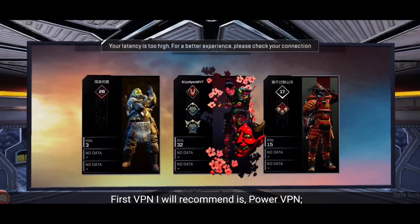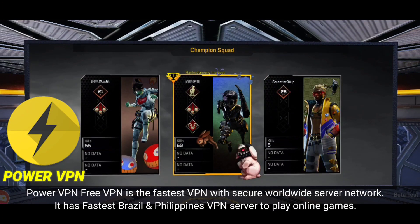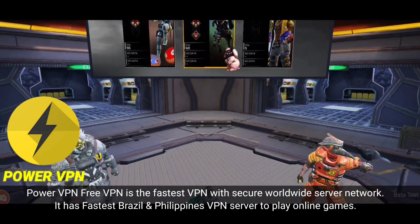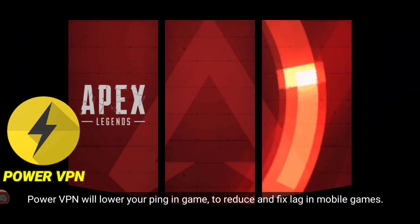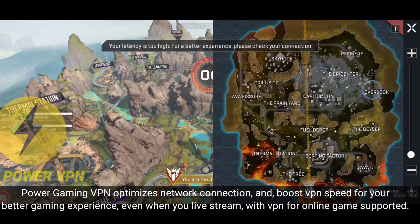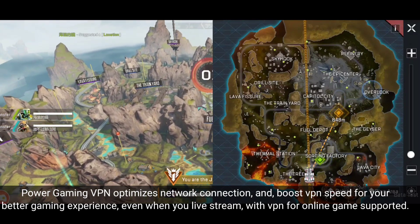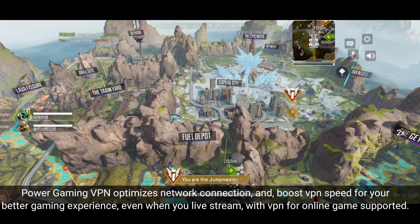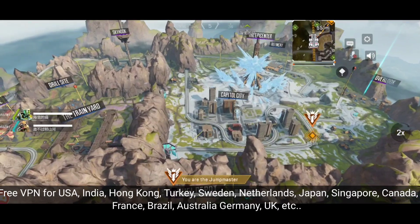The first VPN I will recommend is PowerVPN. PowerVPN Free VPN is the fastest VPN with a secure worldwide server network. It has the fastest Brazil and Philippines VPN server to play online games. PowerVPN will lower your ping in game to reduce and fix lag in mobile games. PowerGaming VPN optimizes network connection and boosts VPN speed for a better gaming experience, even when you live stream, with top speed VPN and stable connection.